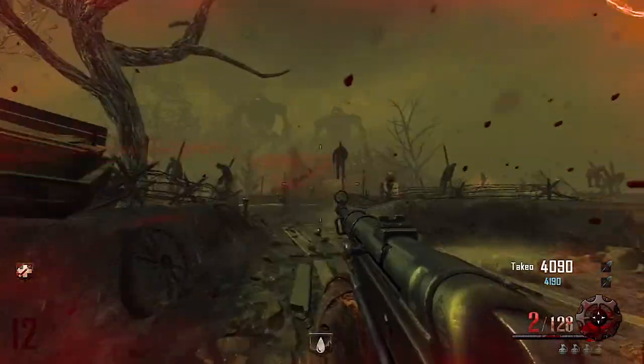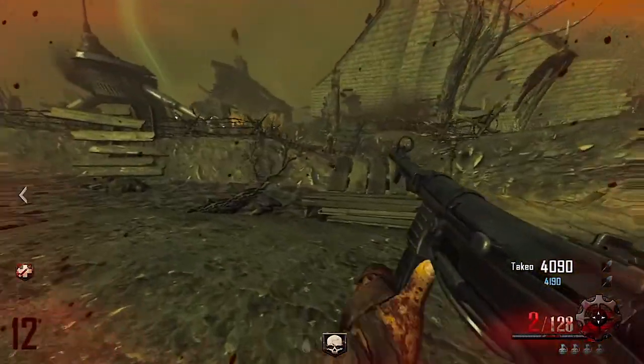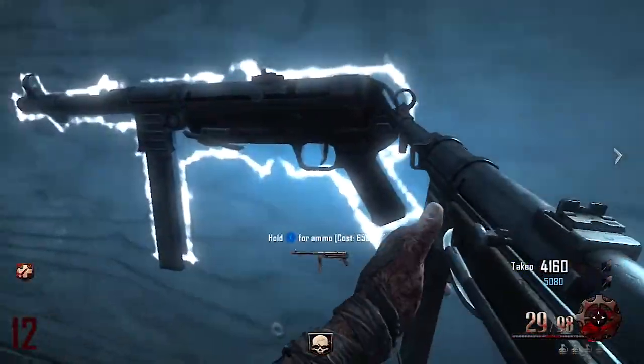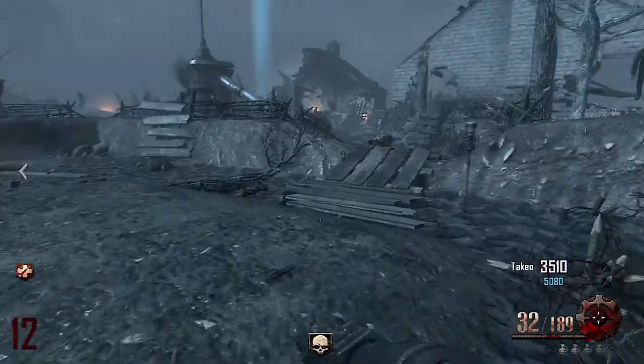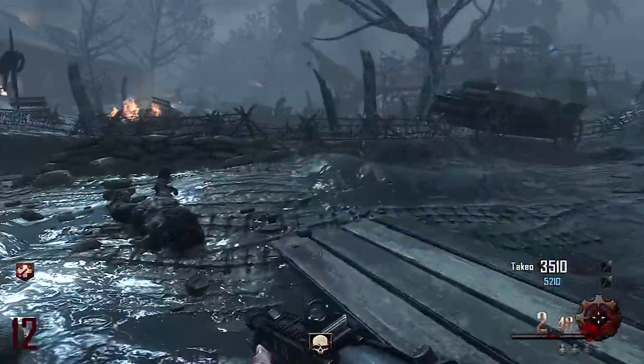On top of just avoiding the regular Zombies, you also get to avoid the Dieselpunk Zombie, who will come in and grapple you, use his flamethrower, and try to kill you. Those are one of the biggest nuisances on this entire map — a pain to play against — but with Zombie Blood, you get a reprieve from that for 30 seconds.